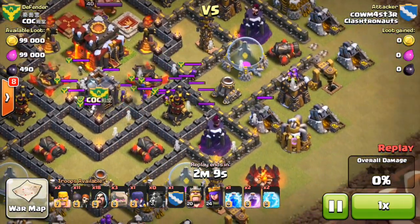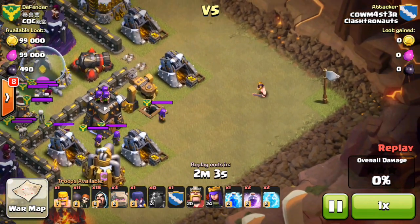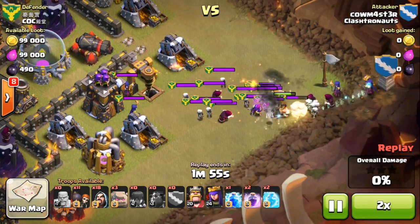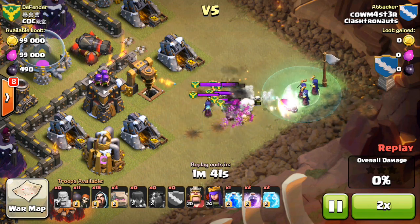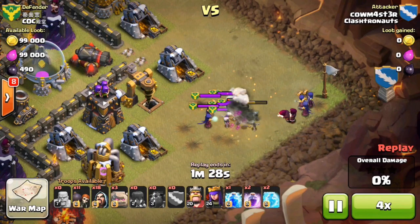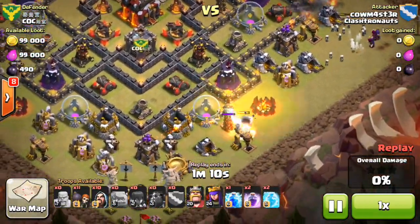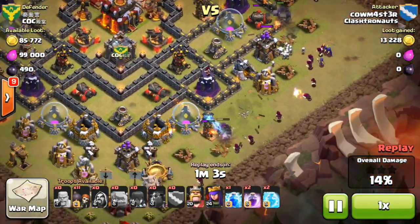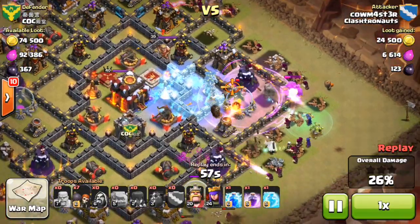Talking more about walls versus buildings — as far as what you should upgrade first, I upgrade buildings more often than not every single time. Walls can be good, especially to a certain point, but the bonus you get from walls compared to upgrading a building from level 7 to level 8 — like a cannon, an archer tower, or an expo — if you have a choice to upgrade four walls or a single building, you should definitely upgrade a building every single time. A defensive building is going to help you out every single raid, whereas walls a lot of the time go almost unattacked.